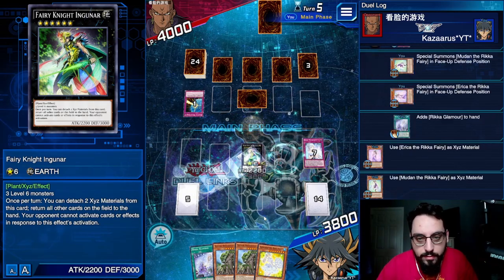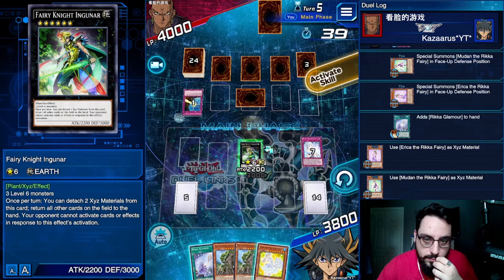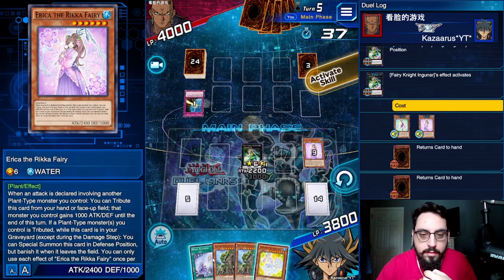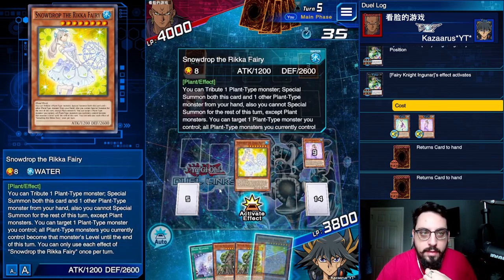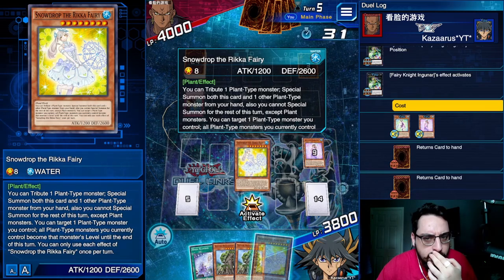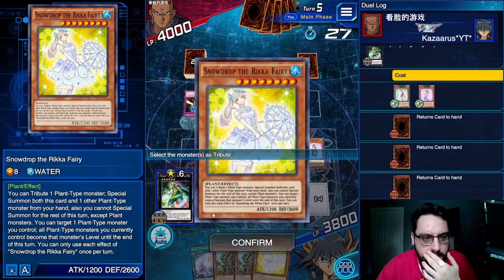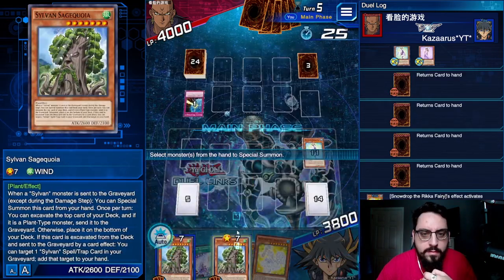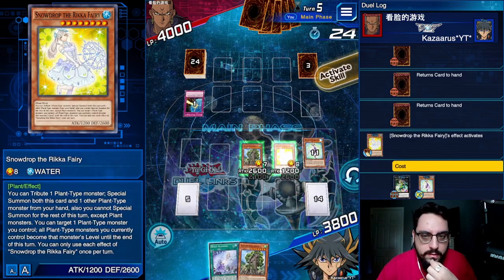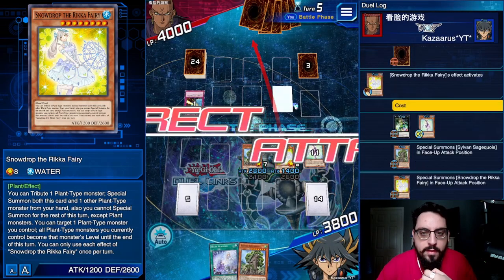I would assume he has something here — I highly doubt he doesn't have anything. Nope. Well, that's good. Detach these two, go to the hand. I can Snowdrop to special, and then Tie the Binds. Yeah, cool. Attack. Activate skill, just go for game. Cool, very nice.